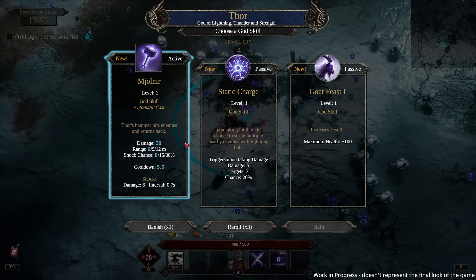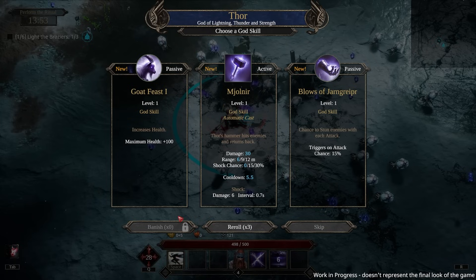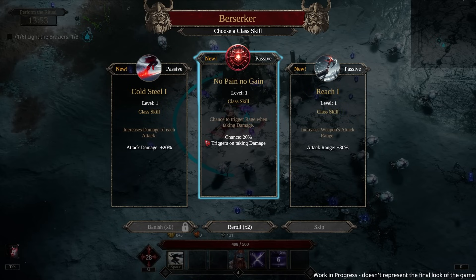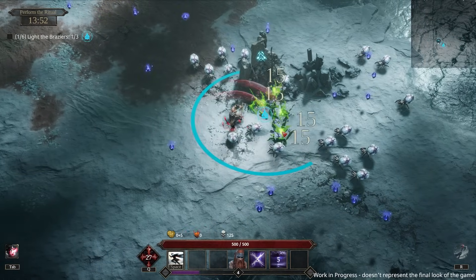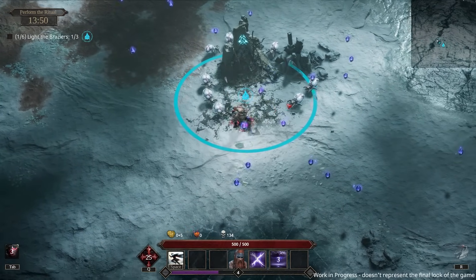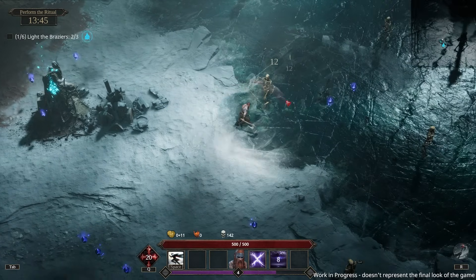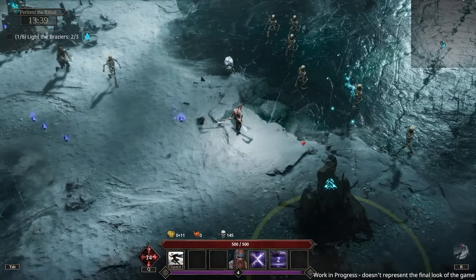Let's keep taking Thor — maximum health is interesting, but upon taking a hit there's a chance to strike nearby enemies with lightning and I don't like that positioning. Re-roll lets you take a whole other character. Increases weapon attack range — wait, that might be better. Actually, let's work on our berserker stuff — stop messing around with these silly gods and do things on our own.